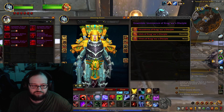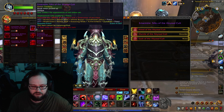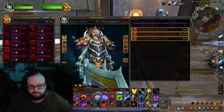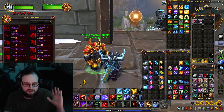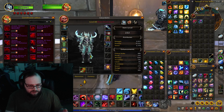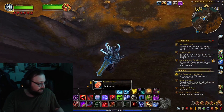So my favorites right now for ensembles are: Priest, Monk, Shaman, Warlock, and then Hunter. Remember — just click 'All Classes,' and you can buy and unlock these once you get the achievement, for all your main toons. You don't have to make any more alts if you don't want to. You can get it all on your main. And that's that — I'll see you all in the next one. Bye-bye.